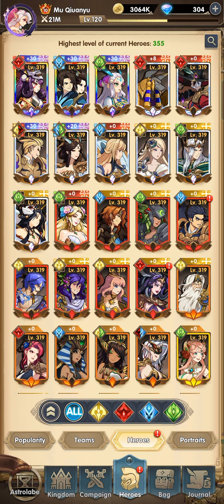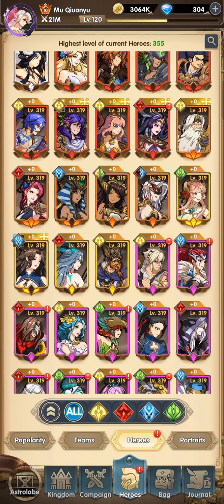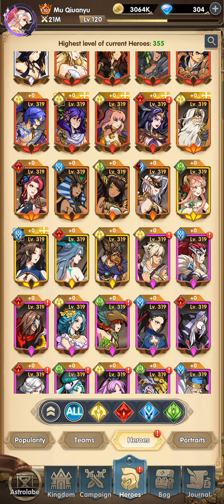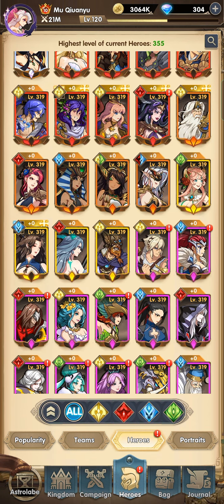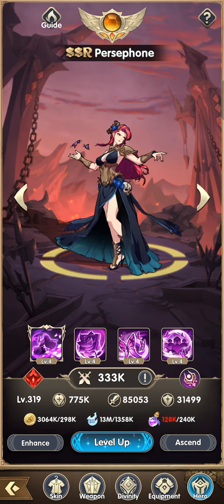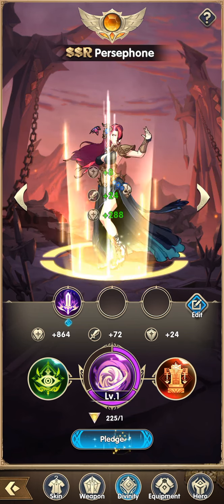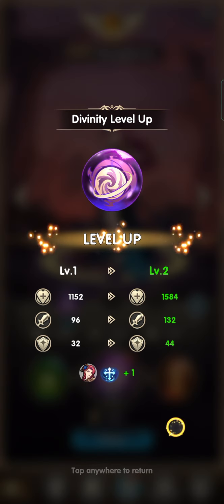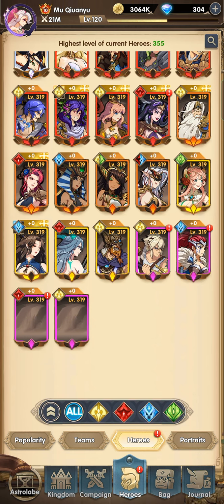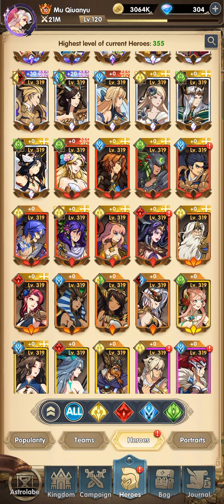Most of my heroes already have a star on the upper left side of the border. Let me show you an example — my Persephone doesn't have any star. In order to unlock the star on the upper right-hand corner, all you need to do is increase the divinity up to at least level two, and there you go — you'll see a star on the upper right-hand corner.